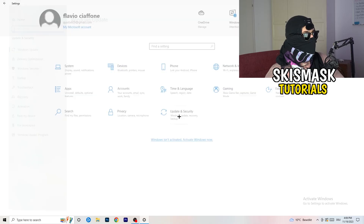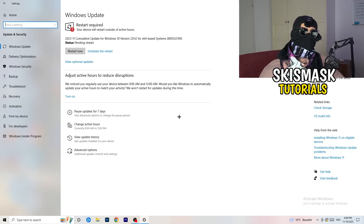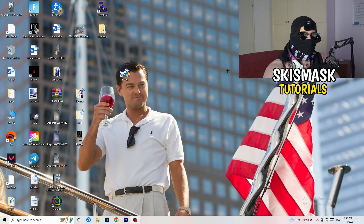Go back to Settings and click Update and Security. I know it sounds basic, but updating every driver on your PC — especially Windows — will help with every issue you're having. Update Windows first; as you can see I need to restart my PC for a pending update. Then update your graphics card driver as well — for me that's NVIDIA GeForce. Some games need the right driver version to run best.